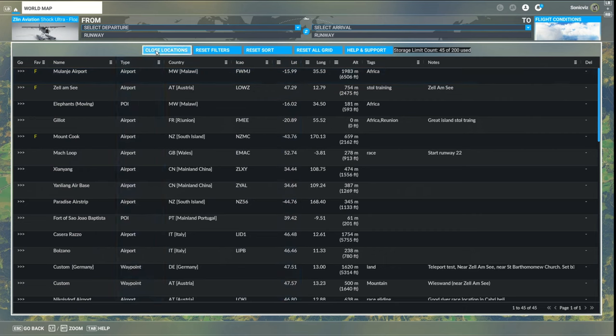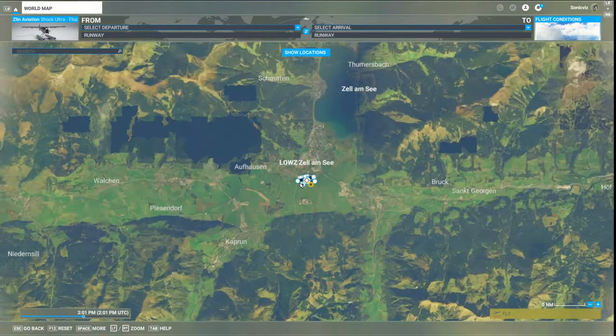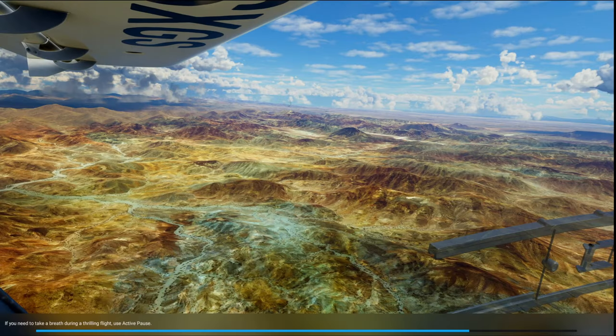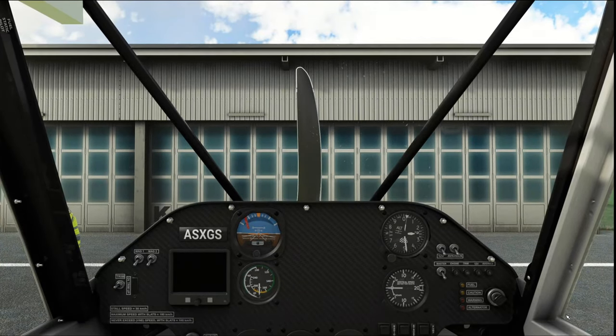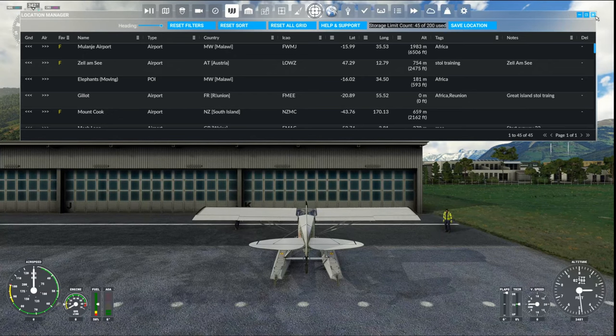That's basically how it works, but it comes into its real power when we go into map mode because we have a few more features there. Let's do a cold start here and go into the map. You can also teleport to any of the locations in the air, on the ground, or on the water - so conceivably you can do cold starts anywhere in the world from a saved location. Here we are in-world at ZLMC.